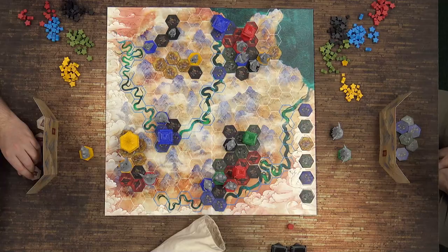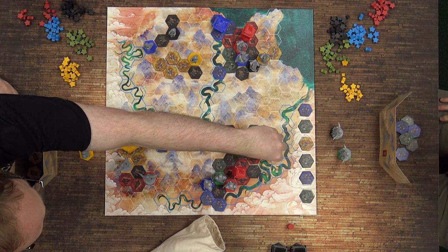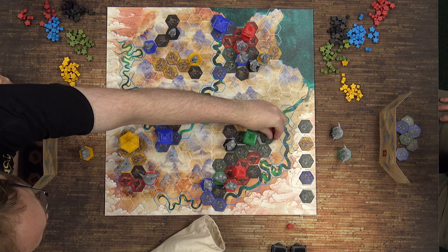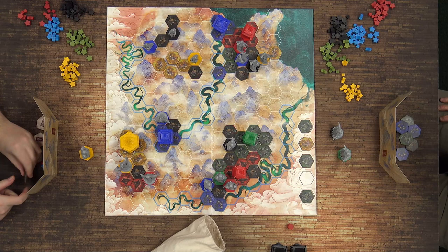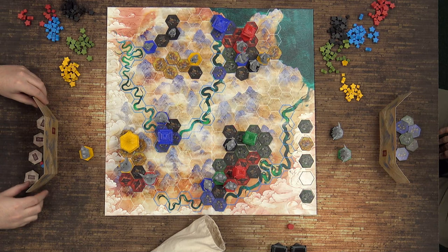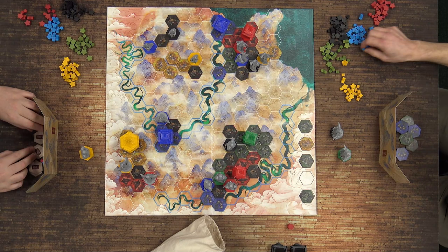I'm going to place a green and take a blue from the market. My second action is to place another green and take another blue from the market. That's going to get you three greens with the addition of the pagoda and one red. Cool — and I still have six tiles. Do you refill the marketplace now? Yes, sure.